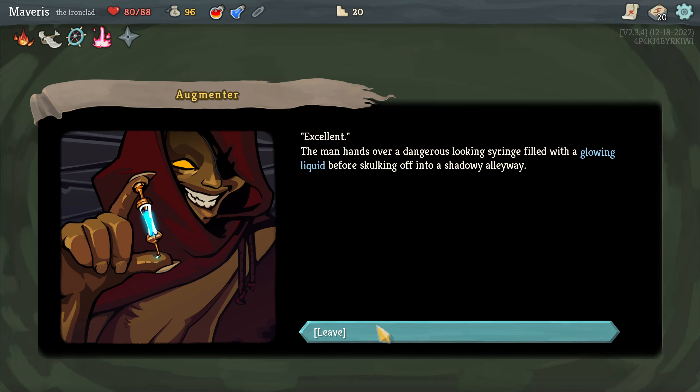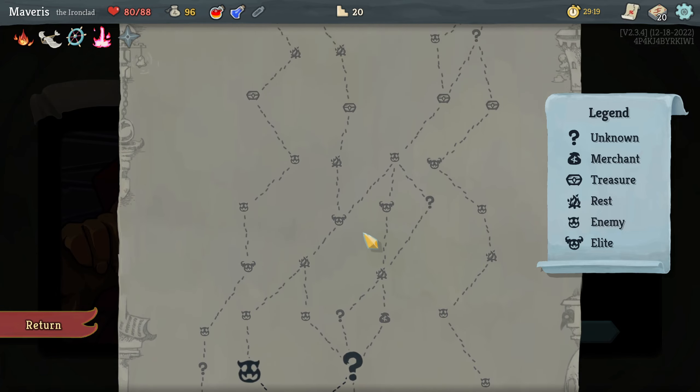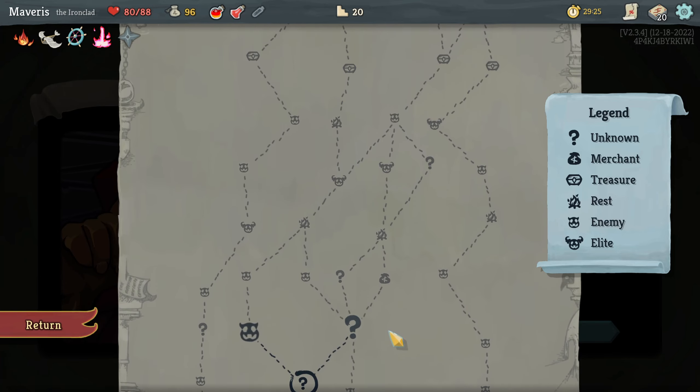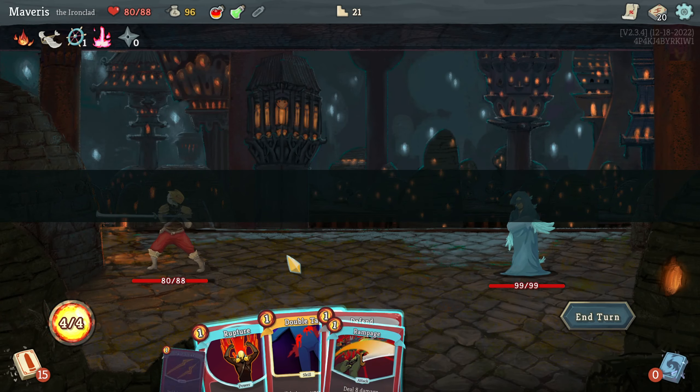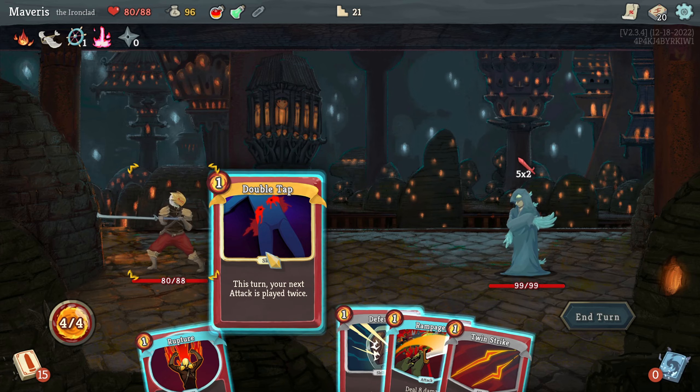Let's do this. Excellent. The man hands over a dangerous looking syringe filled with a glowing liquid before sulking off into a shadowy alleyway. I don't need to merchant again. Let's go the enemy route. Or maybe question mark. Question mark, question mark — rest is probably the easiest. Let's take this path. I want to test out my stuff, so I'm okay with maybe not getting as far as I otherwise could.